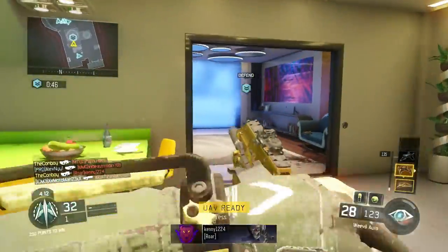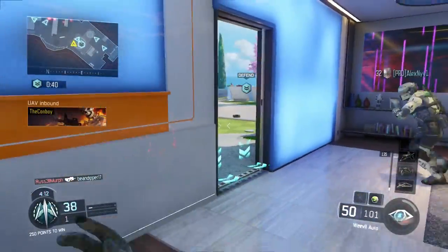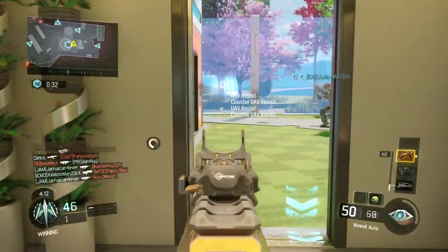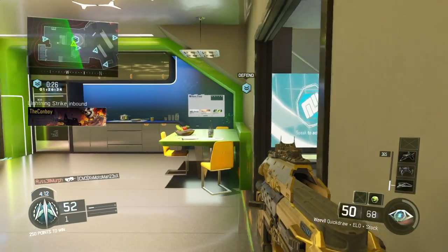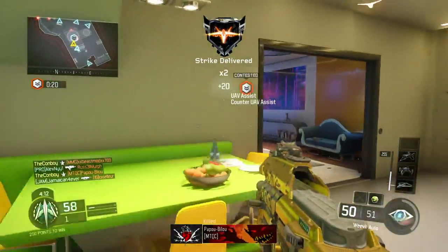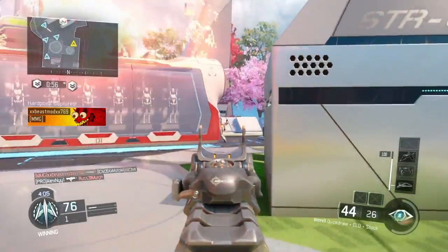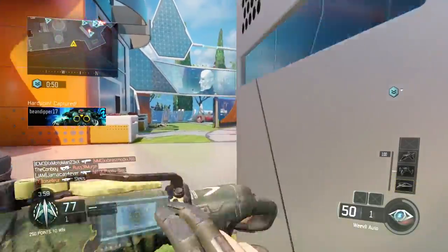I'm going to give you a rundown of my favorite class setups and the strengths and weaknesses of the gun of the episode. The Weevil is one of the first SMGs you unlock in Black Ops 3 multiplayer. It is a pretty good gun, however you need good accuracy because it's a pretty weak SMG. At longer range it can take up to five or six shots — as you'll see in this gameplay — so you do have to stay on target and hit your shots.